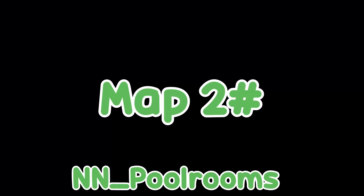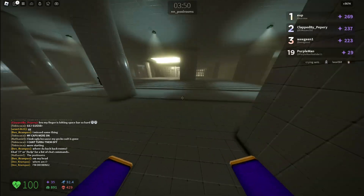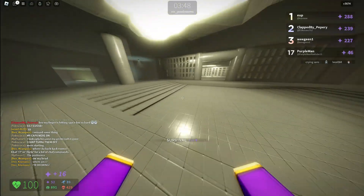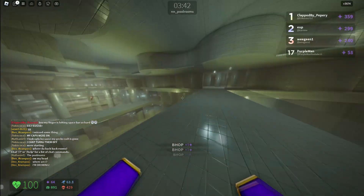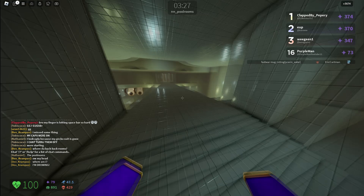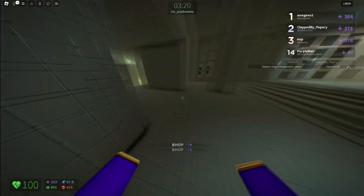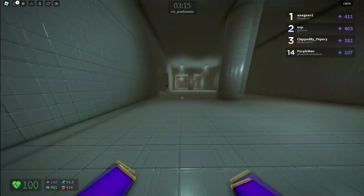The next map is NN Pool Rooms. If you see the middle part right here, you just want to keep going this way. There are three bridges right here - if you just keep going in circles around the bridges, going on the left and the right side of the bridges, you can get next bucks.